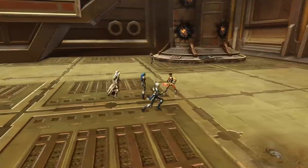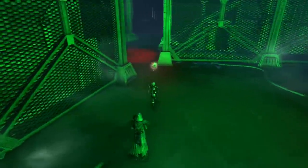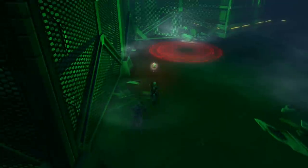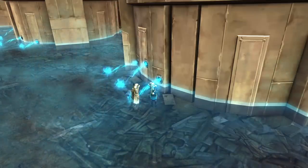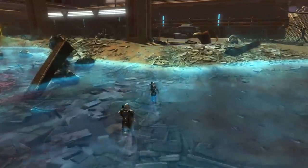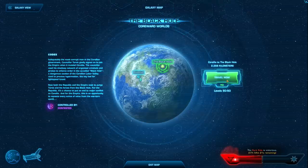When the game was first launched, level 50 players had multiple repeatable daily areas. Since then, many of those level 50 daily areas were converted to one-time exploratory missions. But if you're looking for more quests, there is one level 50 daily area called The Black Hole. This area is accessible from a shuttle near where you land in Corellia and is meant to be played after Ilum.